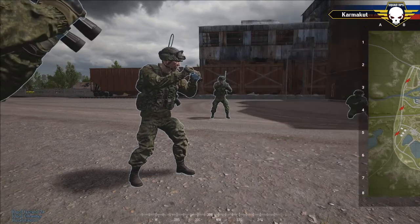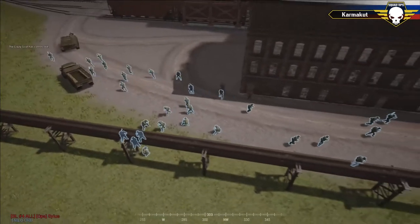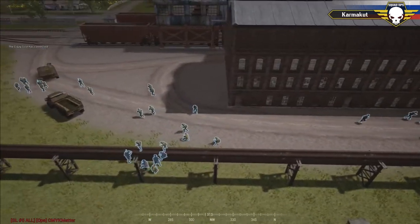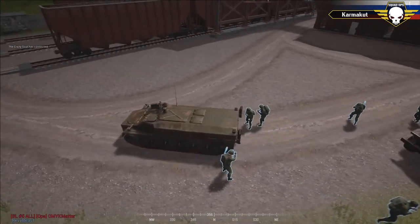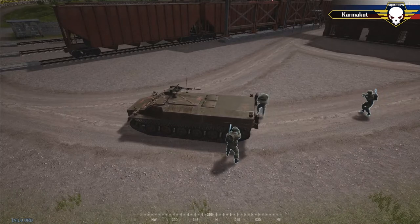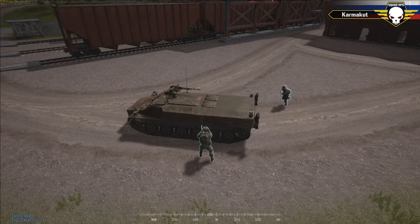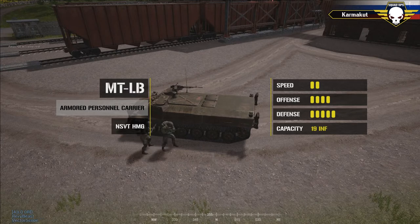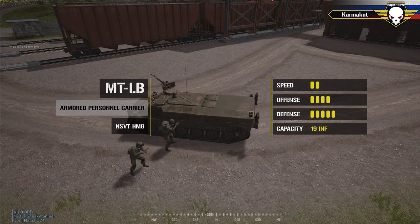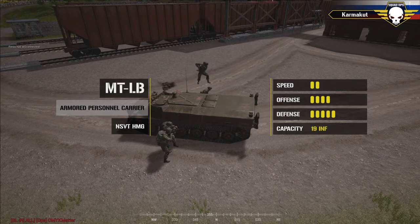The Russians now have their plan: pincer the castle from north and south simultaneously. The MTLB — an APC carrier — is a key asset in this assault. It can fit about 19 soldiers, has decent armor and a weapon, and is mainly used for transport and light fire support. It cannot go toe-to-toe with much else; it takes two LAT hits from American rockets to disable it.